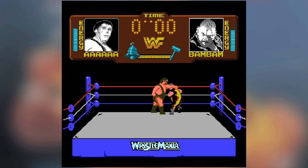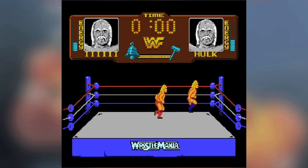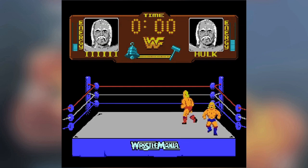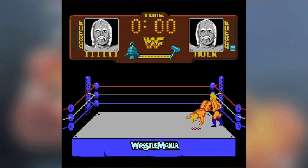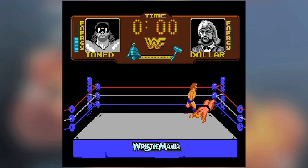Sure, you could give your opponent an open-hand chop with Andre the Giant, or nail your opponent over the head with an elbow by the Macho Man. But the only real strategy of this game was to try and corner your opponent near the ropes and assault them by pressing the A and B buttons as fast as you could, wearing them down with kicks and punches. While there was some grappling in the game, it was extremely limited and really not as effective as just pummeling your opponent with basic strikes.